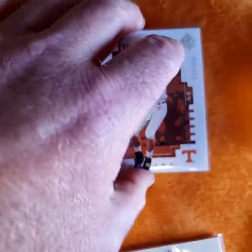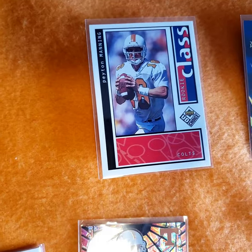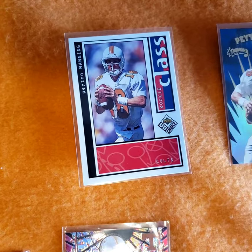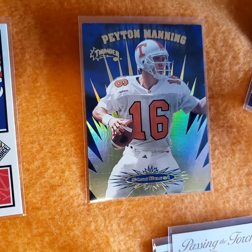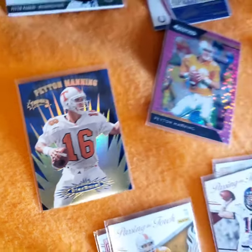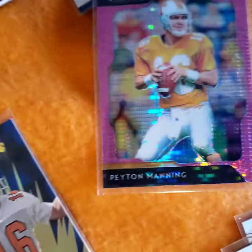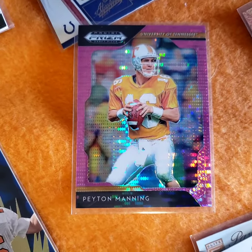SP Authentic and a couple rookies. You do choice in his father's uniform, this beautiful card - a starburst card. 1998 Skybox slander. There he is, pink parallel.